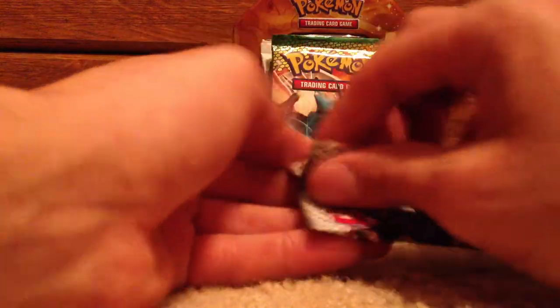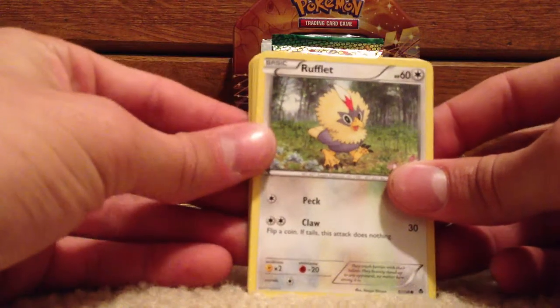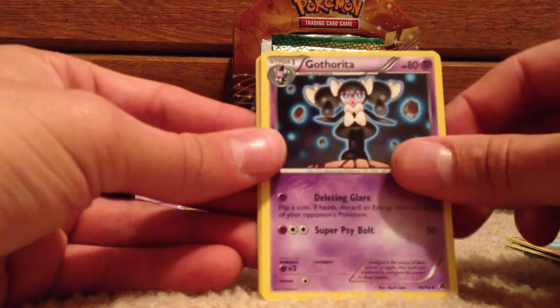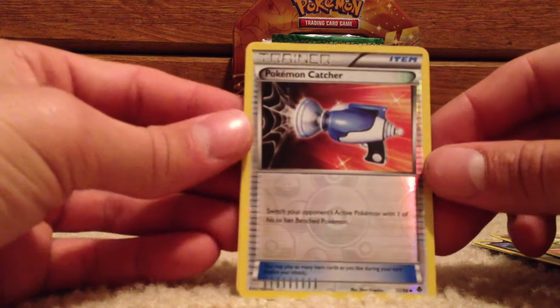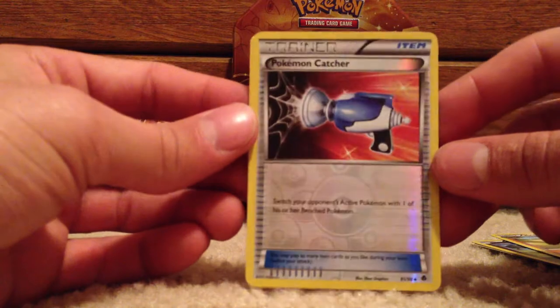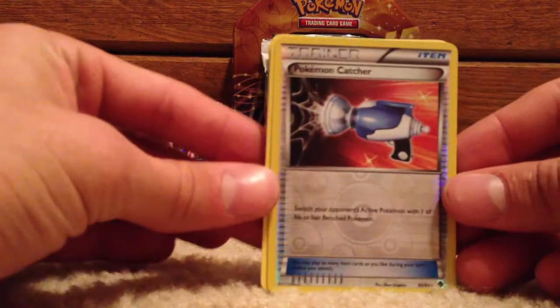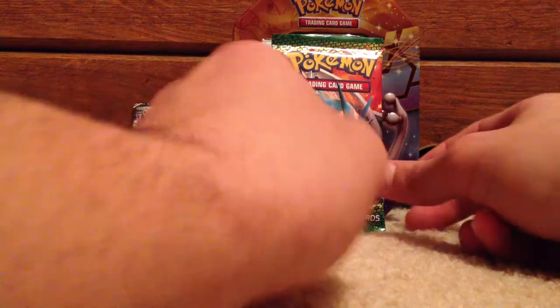Next Emerging Powers pack — I guess Catcher would be the big thing to get out of this set. I haven't really been around the scene too often. So: Rufflet, Ducklett, Cottonee, Panpour, Darumaka, Gothorita, Zorua, Krokorok. Speaking of Catchers, there's a reverse Pokemon Catcher! That's a pretty good card still. And a rare Leavanny. I guess of all the reverses, that would be the one to get.